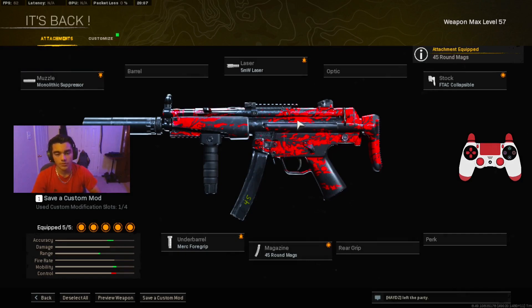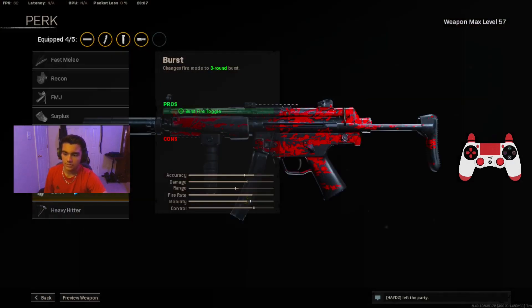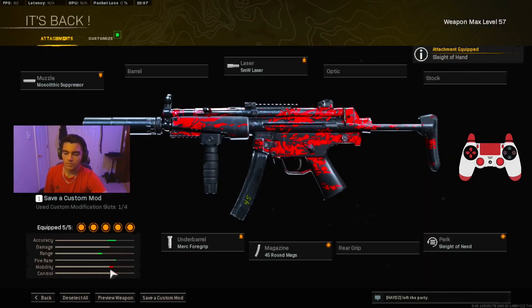That's the first option for the Modern Warfare MP5. For the second option, take off the stock and put on the Sleight of Hand perk, because this gun takes a long time to reload. The mobility will go a little bit down but it's still fast. Honestly this second option is the best one — Sleight of Hand is really important especially with this gun that takes a long time to reload.